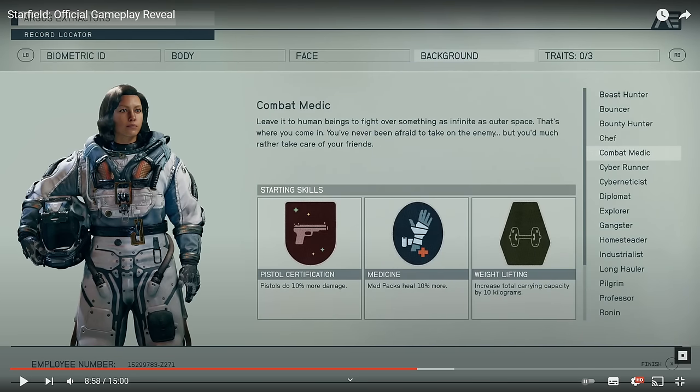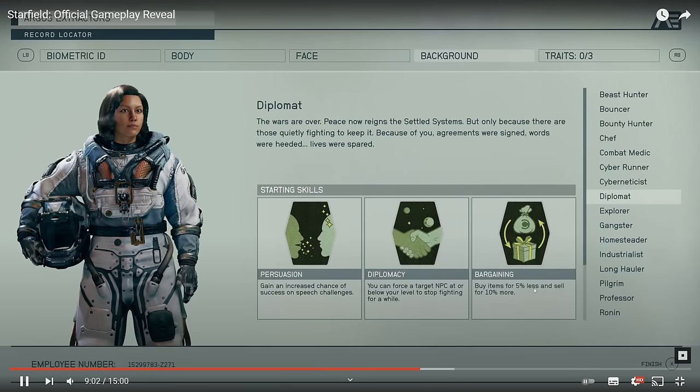Then face creation looks a little more simplified than Fallout. Importantly, it doesn't look like there is anything resembling SPECIAL — there is no SPECIAL to set. They've chosen a slightly different approach for character choices, progression, and skills. First, you can choose a background that comes with three predetermined starter skills based on your background, which is quite cool. I'm missing this type of background system in Fallout games. Starting skills is already something.